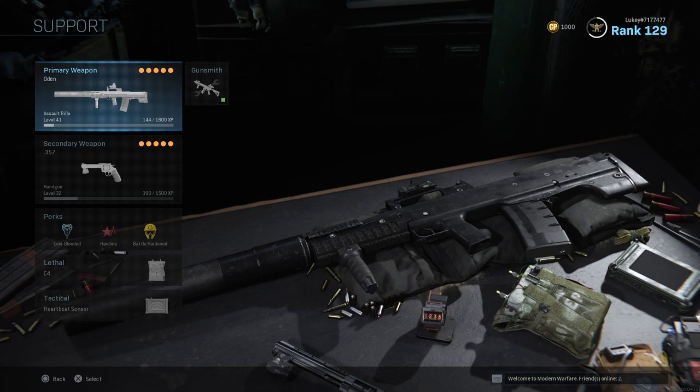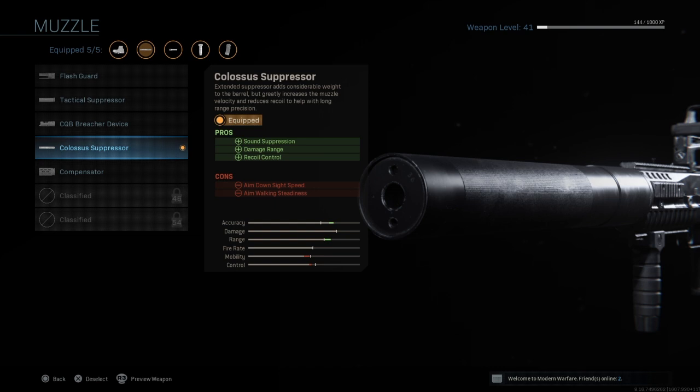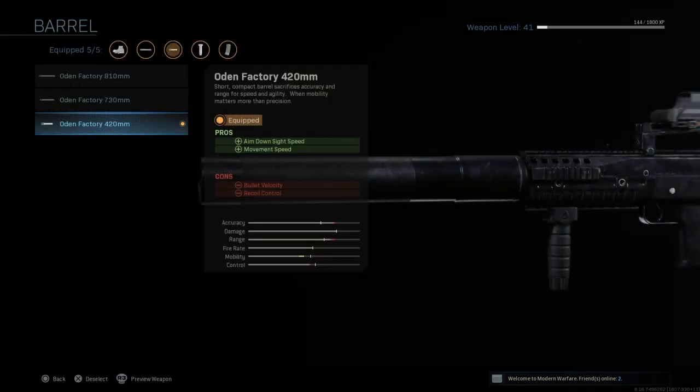Last up is the Odin class. You probably haven't seen many people talk about the Odin in Warzone, and that's true — but it is really nice and I recommend giving it a go. The first attachment is the Colossus Suppressor, which increases sound suppression, damage range, and recoil control. The damage and range on this weapon are super high, and accuracy is also very high. The main downside is mobility, control, and fire rate are all pretty slow.